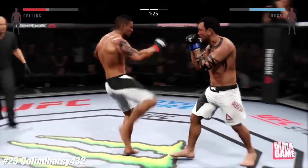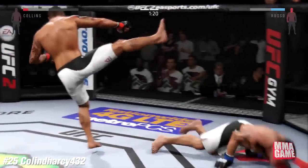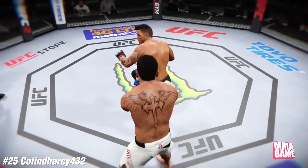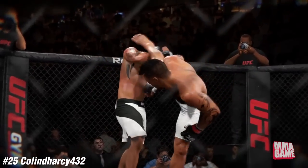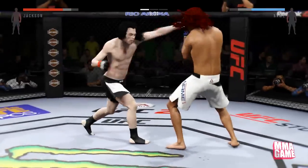Number 25, Colin 432 lands a big spinning combination and keeps it rolling with that spinning kick to the head. Are you kidding me? Did he really throw that combo? A spinning back fist, a spinning wheel kick — who thinks of that? Insane.